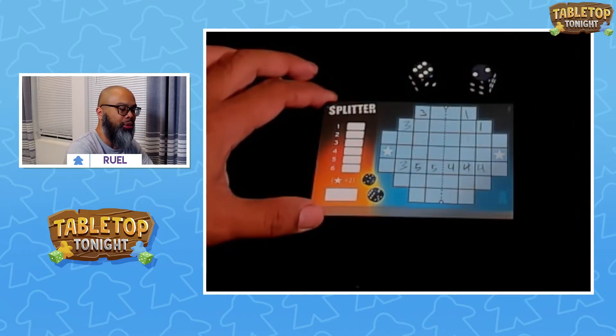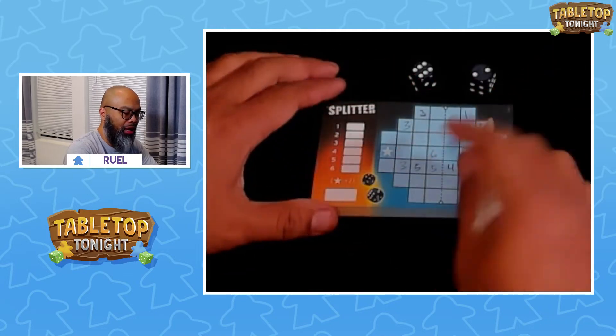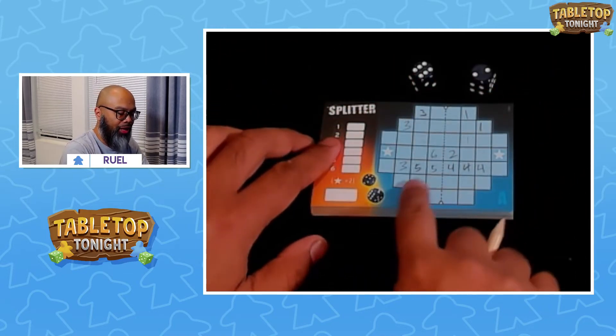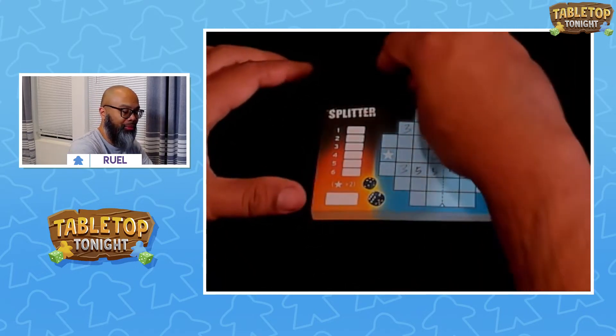Let's roll again. I've got a 2 and a 6. No 2's or 6's on the board yet. I'll put the 6 here and the 2 here — again, they're symmetrical. Hopefully I can get some 5's down here, and then that's going to be tough. You won't be able to score all of them obviously, but you try your best.